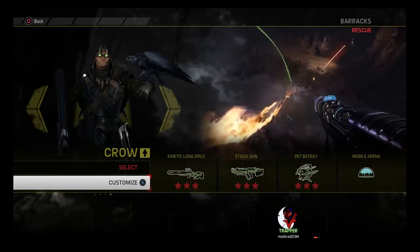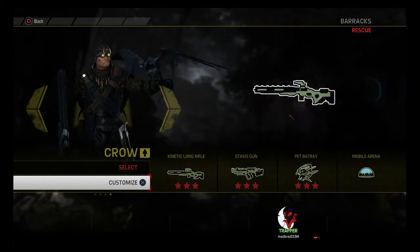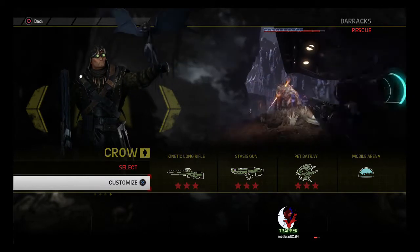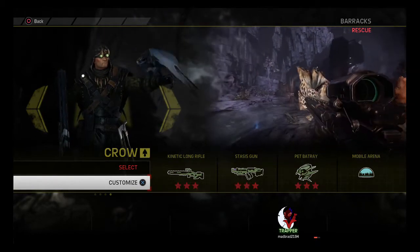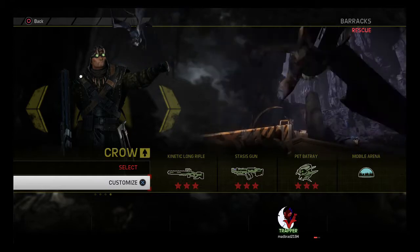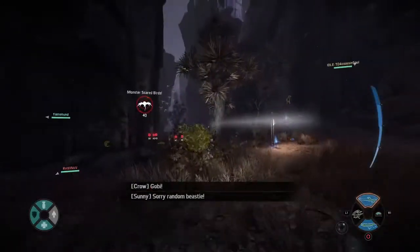Crow's equipment combos very well together, so you want to be cycling through them as much as possible. Start with Gobi to find out where the monster is; then use the stasis gun to get a charge shot off, switch to your kinetic long rifle to deal damage, and after about 8 or 9 seconds switch back to the stasis gun for another long charge stasis shot. Keep cycling through your weapons periodically to be as effective as possible.